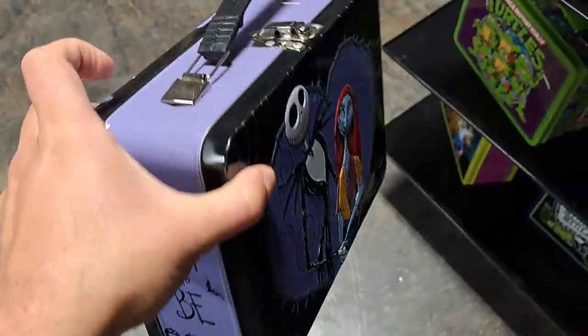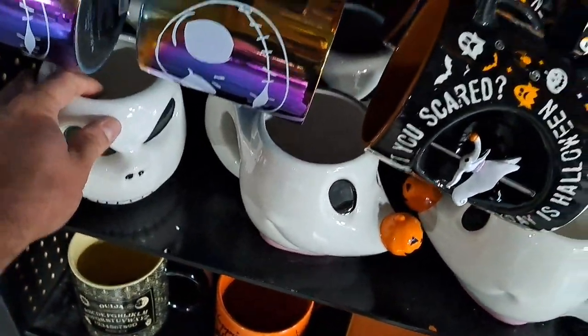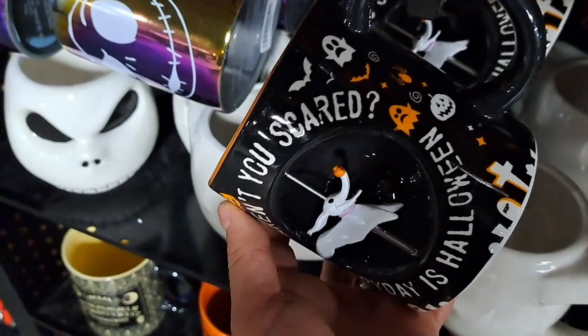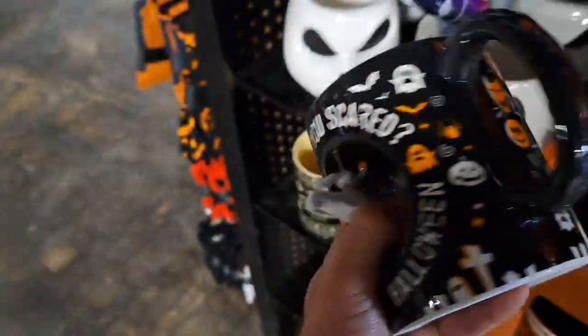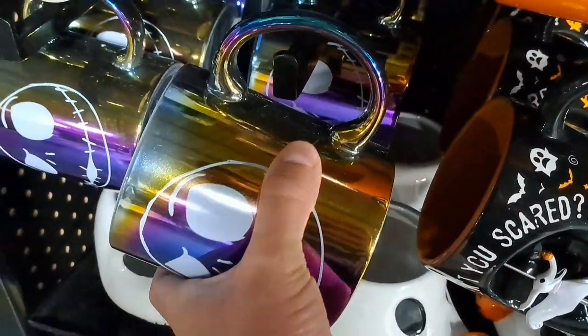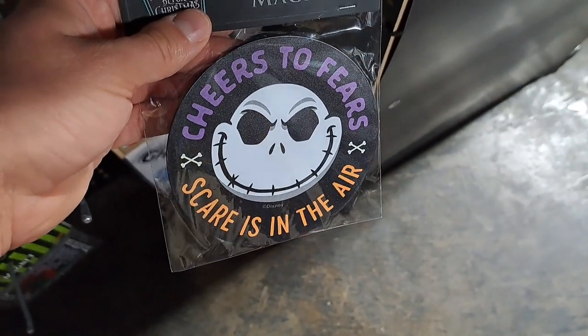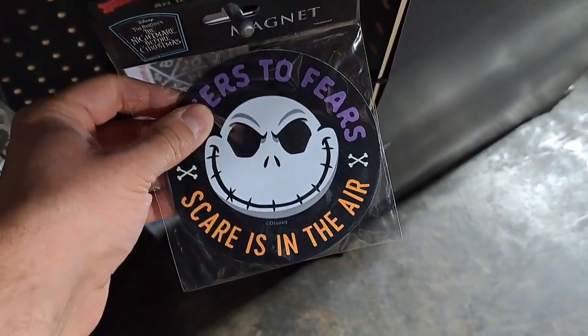Let's go over here and look at the mugs. We got a Zero mug, we got a Jack mug. We got a Zero mug that spins — it says 'Aren't you scared? Every day is Halloween.' I love that mug. Jack on the other side. We got a little metallic shiny mug here of Jack. Pretty cool. We got a Jack magnet — it says 'Cheers to Fears, Scares in the Air.' Pretty cool magnet.